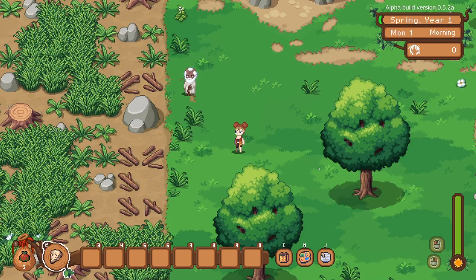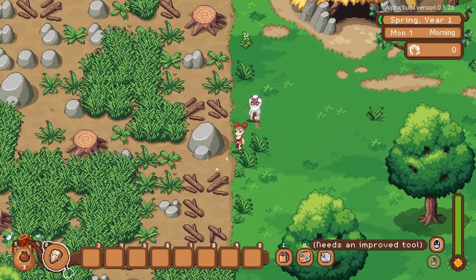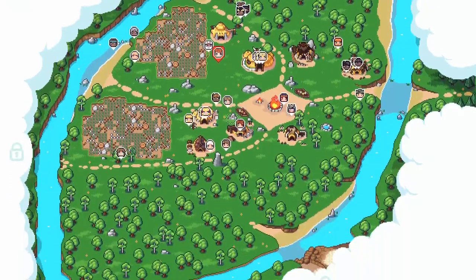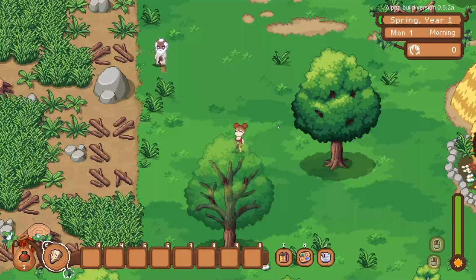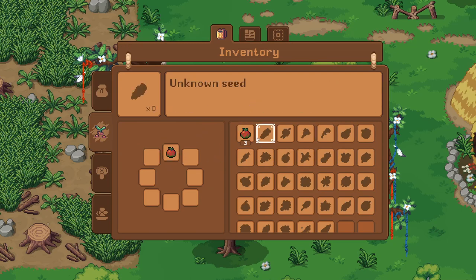I really like what they did with the art style — it's a combination of that pixelated 16-bit style like Stardew, but there's a smooth integration of nice detail too. It's a really cool blend. The map shows all the villagers and everybody is friendly — there's no fighting. It's a big focus on nature and community in this game.